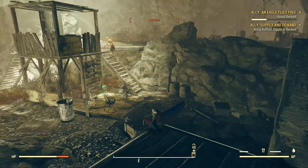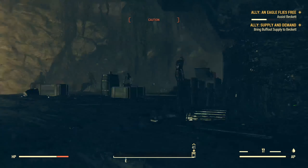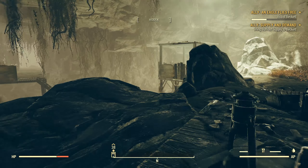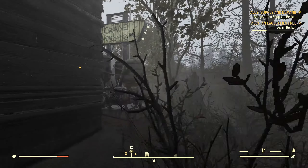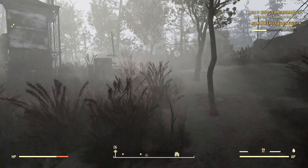Let's take the Buff-Out Supply. It's crazy that they were hiding their Buff-Out in a cave with a Wendigo in it. I mean, I guess that means no one's gonna come after your Buff-Out, but at the same time, how are you gonna get your Buff-Out? Let's bring this back to Beckett. And why am I walking when I can fast travel?